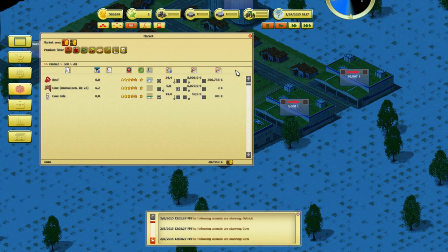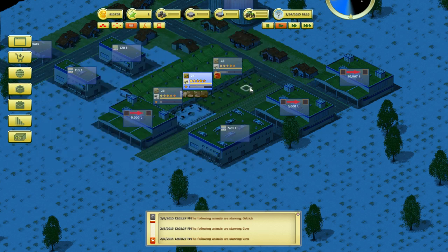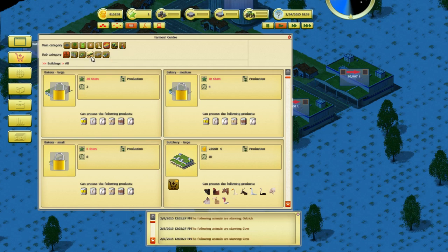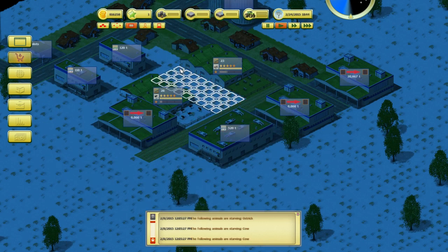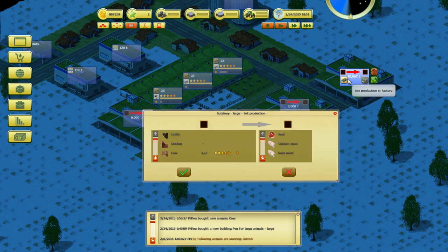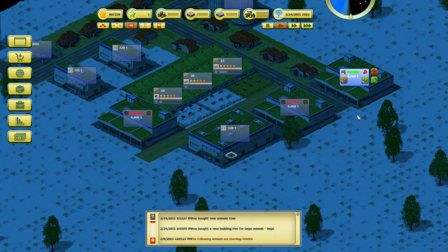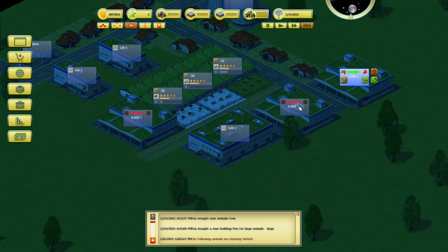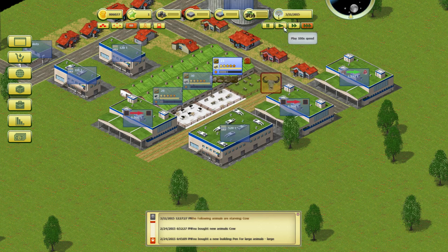Look at that — 306,000 dollars! The only way to deal with old animals is to actually sell the whole pen. It's cheaper to just sell the old cows, get rid of the pen, and go back to Animal Related — large pen for large animals. Buy another one, we've got plenty of money. Buy more cows. I like to put the cows on a cycle so you always have cows in production somewhere.